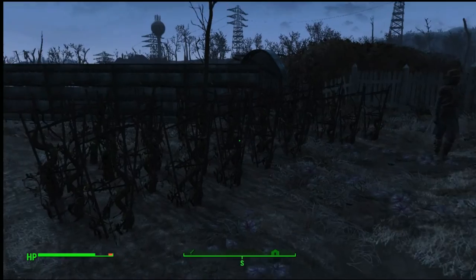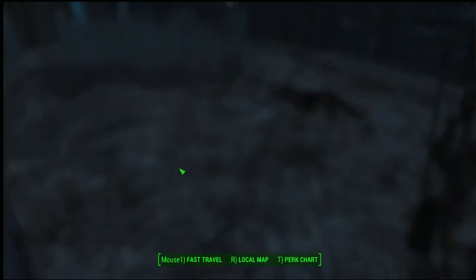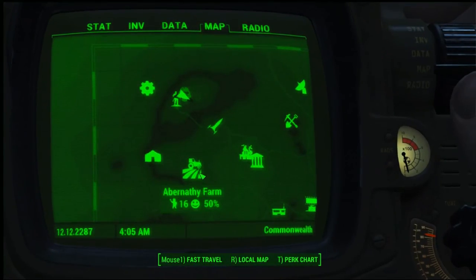What's going on everyone, it's Andrew Yashers here. Today I'm bringing you a really easy method to get bottle caps legitimately in Fallout 4. All you're gonna need are a couple settlements and to find Abernathy Farms, which is going to be straight south of Sanctuary.